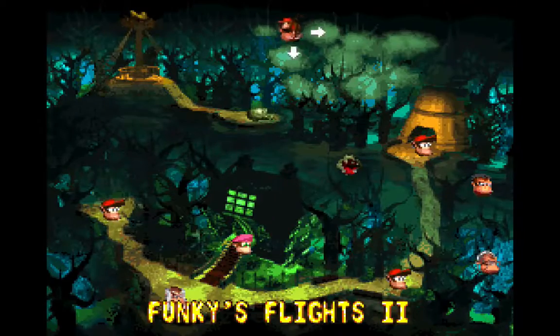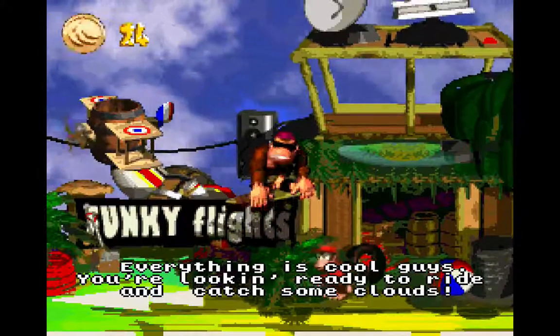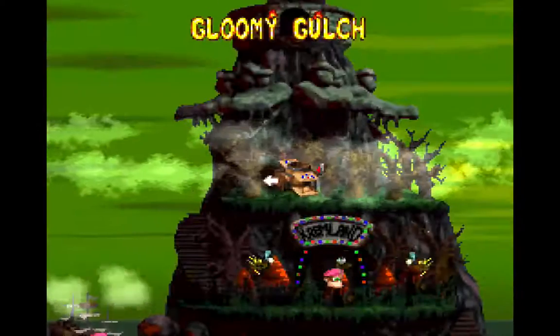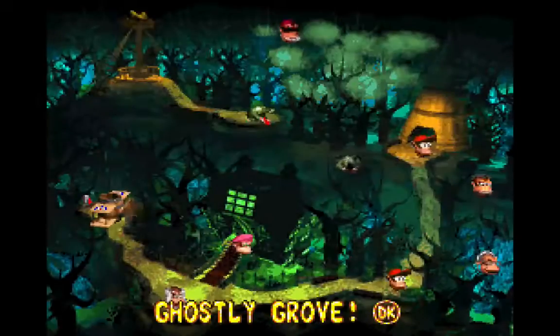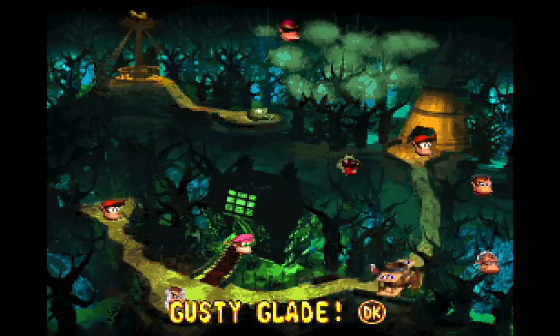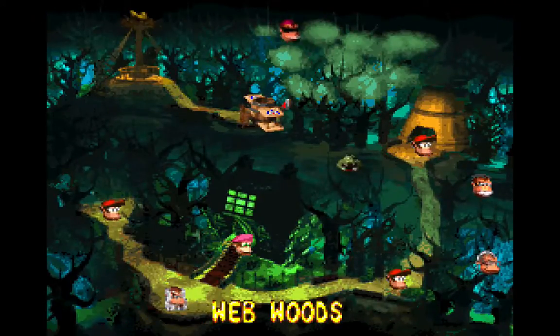Funky's Flights 2 — yeah! I definitely want to ride the plane and check some clouds. You always want to make sure that you use Funky's Flights. We can just check and make sure everything's good in other parts of the island. Let's re-enter the Gloomy Gulch to double-check, and everything looks good. Now we can continue on to the Webb Woods.